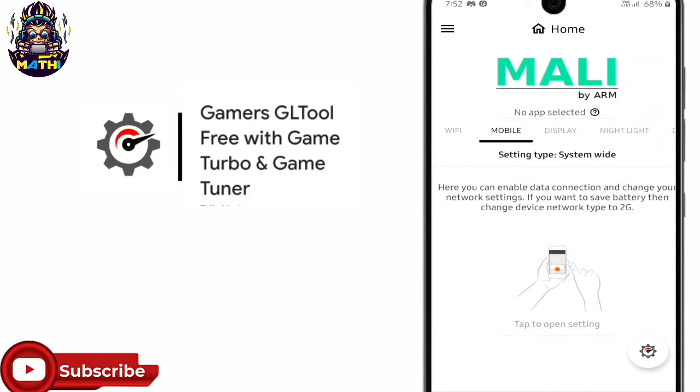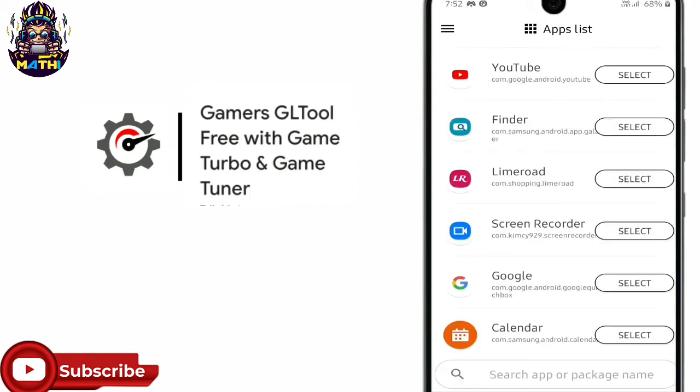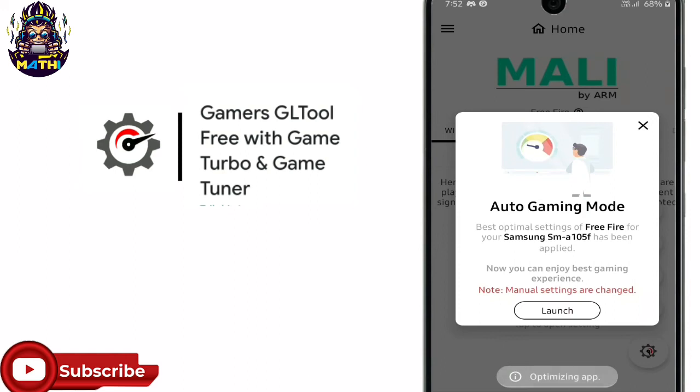If you want to add apps and apply settings, if you want to add an app, if you want to add a free file, select the home page. If you want to add apps and apply settings.